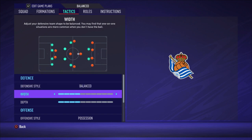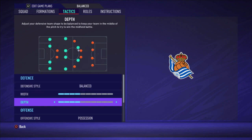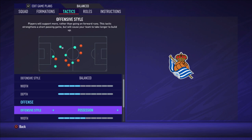The defensive style is balanced, with a width of four bars and a depth of four bars. I would not recommend playing pressure with this team because you have really slow players. When you lose the ball and want to press, fast players can run quickly to close down your opponent, giving them less time on the ball. With slow players, your opponent has more time, making it easier to play through your press. So balanced is good enough.